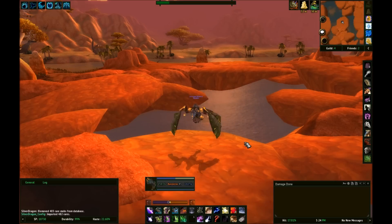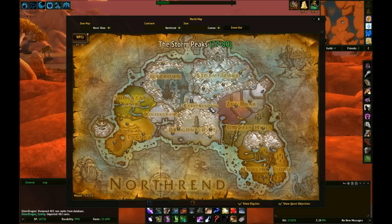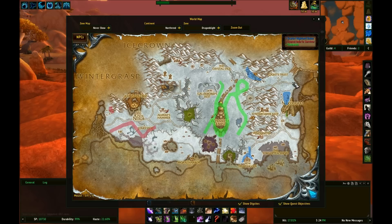I do use it with another addon, because one thing I don't like about it is it doesn't incorporate paths. Like you see these paths — the red path, the green path, and the blue path — and if you hover over it, you can see in the top right-hand corner it tells me which rare is at which of these locations by colour. That's not part of Silver Dragon, that's part of NPC Scan Overlay. So I use Silver Dragon for actually targeting the rares, and I use NPC Scan Overlay for the paths.